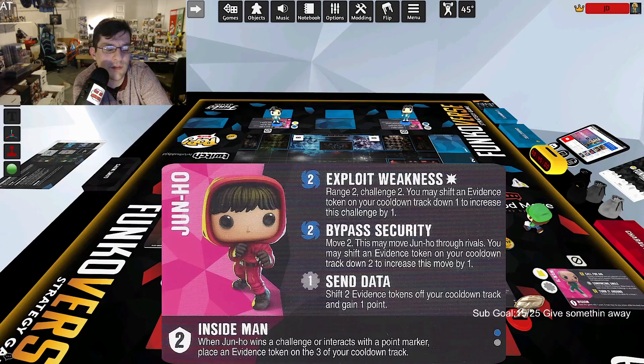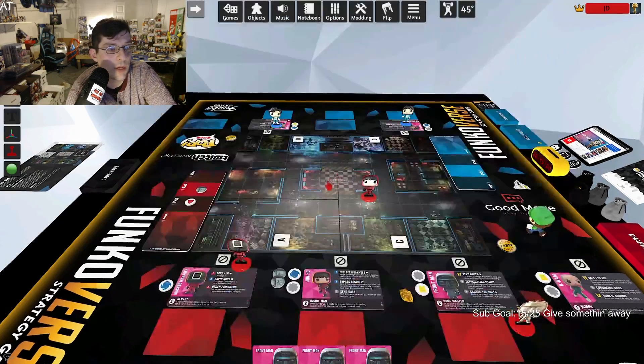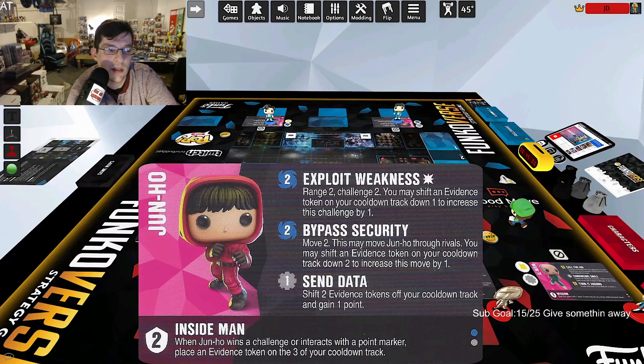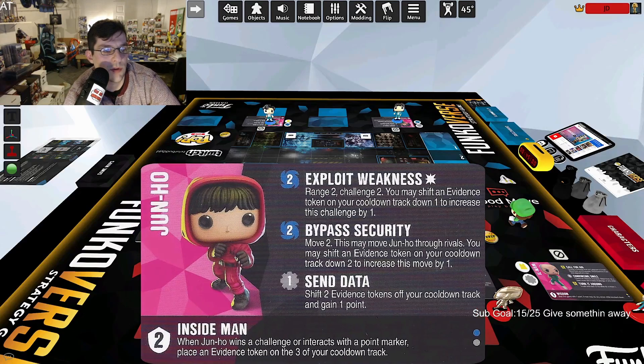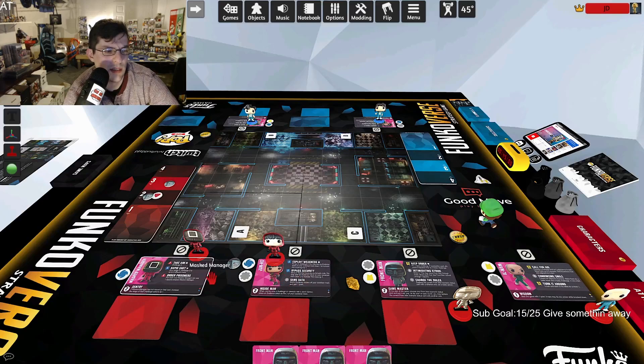His third ability, Send Data: if you have two evidence tokens on your cooldown track, shift them off completely and gain a point. You're really never trying to spend tokens on movement, because getting two tokens at the same time takes a lot of prior planning. Bypass Security would only make sense in a do-or-die situation focused on positioning rather than points. That's it for the one-pack.